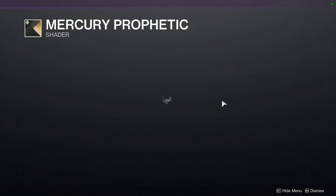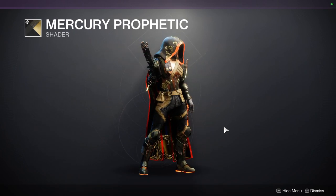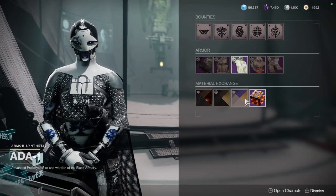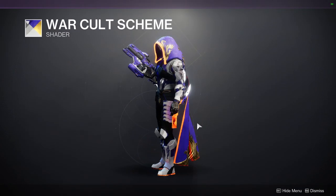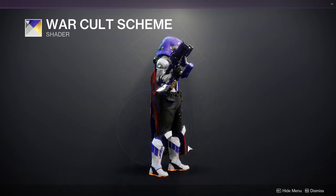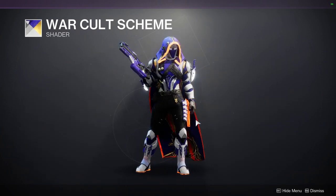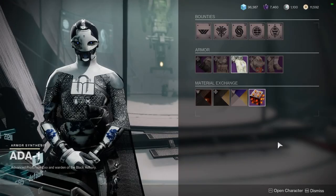We have Mercury Prophetic — I remember this one. Not bad, definitely not bad. I don't like this color though, but other than that it looks pretty decent. And then War Called Scheme, which I love — this is one of my favorite shaders. I don't use it a lot, but it's the vibrancy of it I really like: this blue-purple and white plus black. I think these colors are just amazing, so I'm definitely gonna make a set with this shader soon.